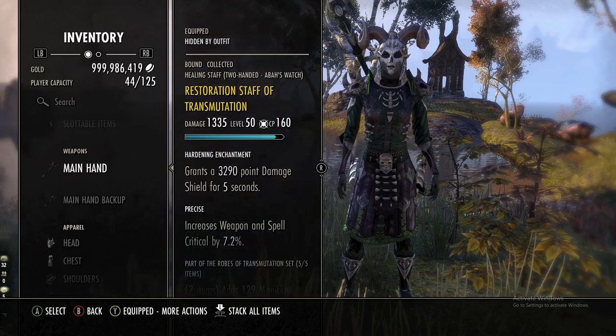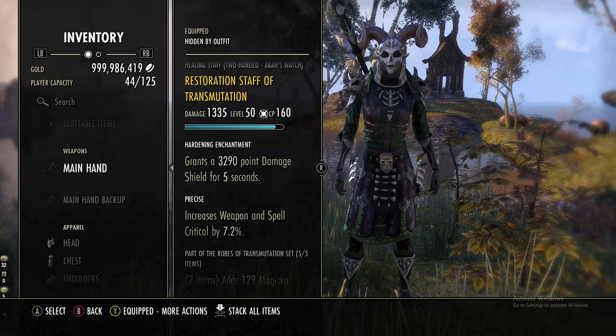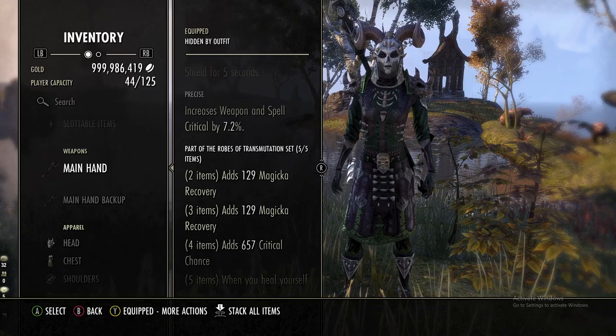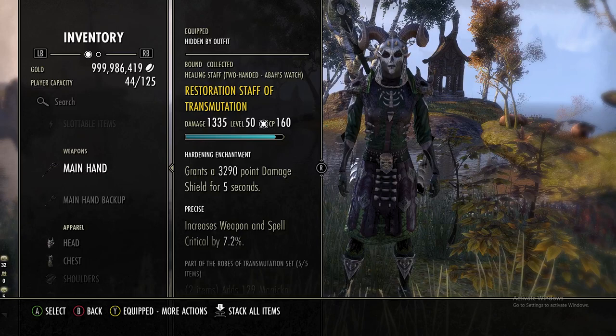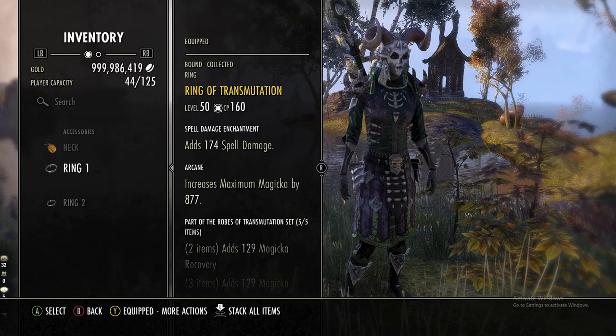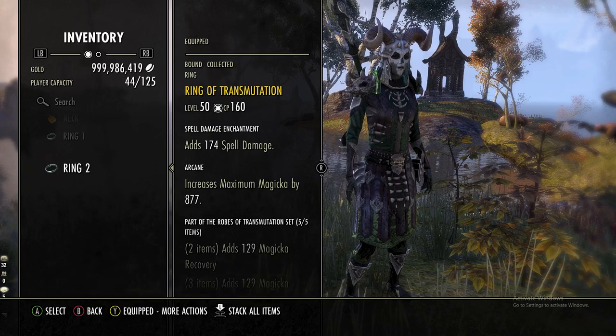First we're using Robes of Transmutation. This is for PvP and it says Precise — I want to get as much crit chance as possible, not for the damage but for crit healing since that'll help boost my heals considerably. We get mag recovery, mag recovery, crit chance, and when you heal yourself or an ally with a HoT you grant them 1400 crit resist for five seconds. Both are restoration staves — I forgot to change the enchant; I would probably change that to something like disease or flame so you don't double up. On the jewelry, all spell damage — you could do Infused if you want, but I like having a larger max pool especially as a Nightblade, so I kept these as Arcane.